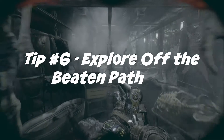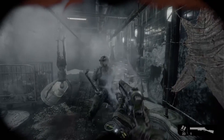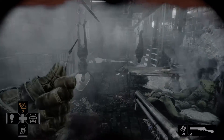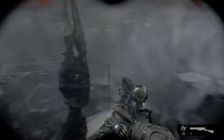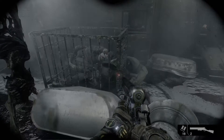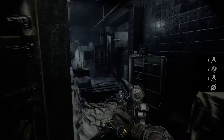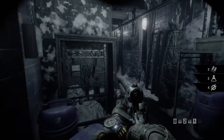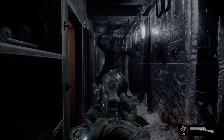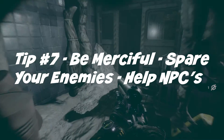Metro Exodus tip number six: exploration. There will be a lot of times where the game wants you to go right toward an objective — take the time to go left and explore that location. You're going to find crafting materials, bullets, and more. Also, make sure to do all the side missions because you can find armor upgrades, weapon upgrades, and NPCs that will help you if you help them.